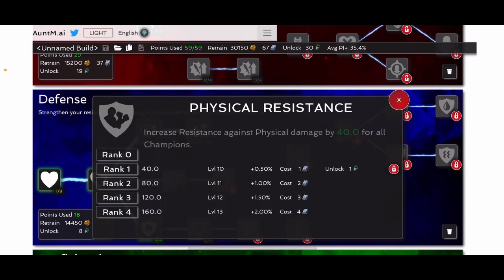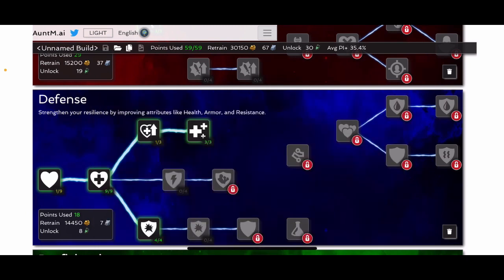Physical resistance does cost a stony core to unlock, and overall it's only plus 2% physical resistance. I'd say you're just better off throwing those points into greater vitality in general. It's one of those where you can put them in there or you can't — I wouldn't.